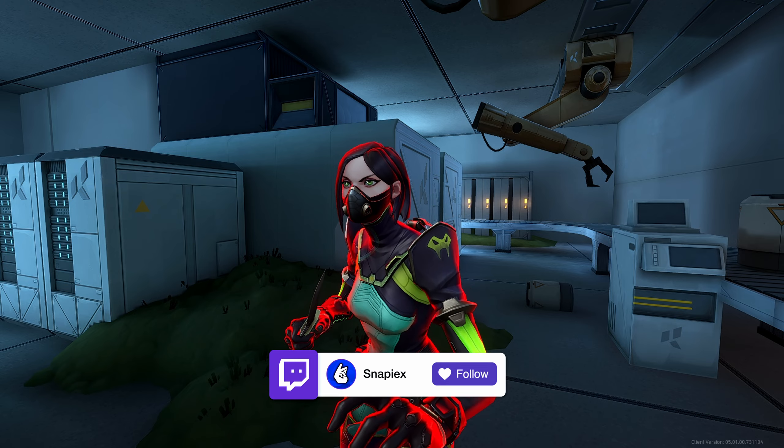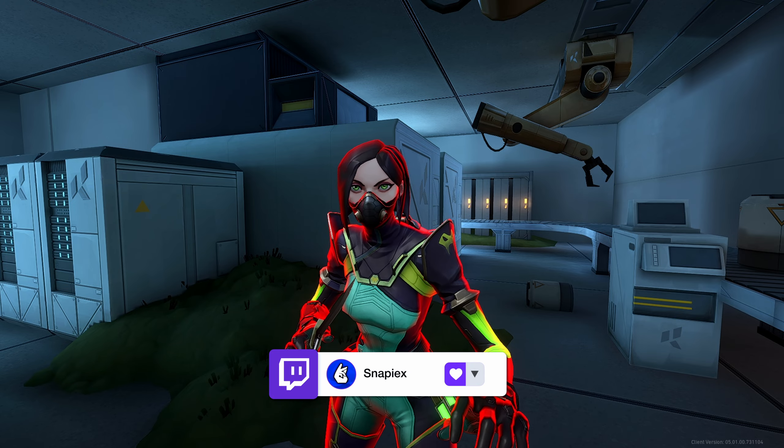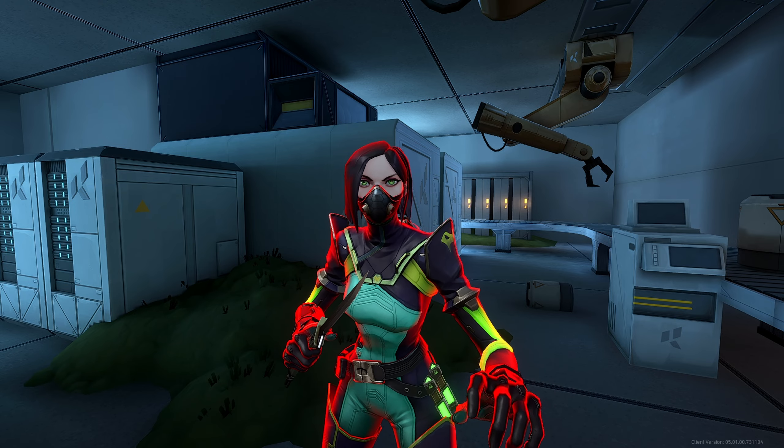Snake bite lineup for B default plant position from B main — this is one of the hardest lineups. Line up with this dark spot on the floor, then line up with the corner of this leaf and put the HUD right here. It's gonna look like this. Do a simple left click and the lineup will bounce off the wall — even if there is a gap, they will not be able to defuse the spike.